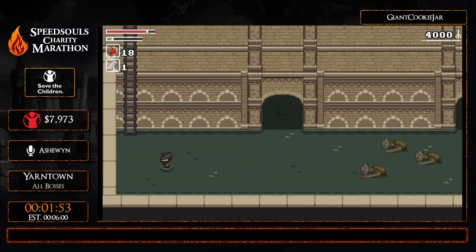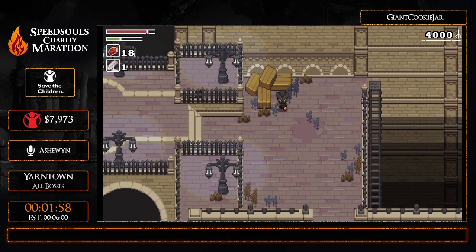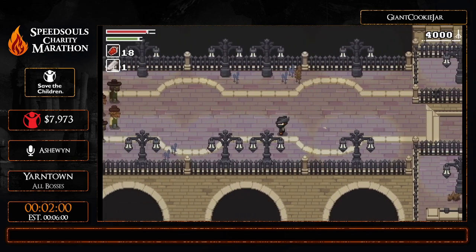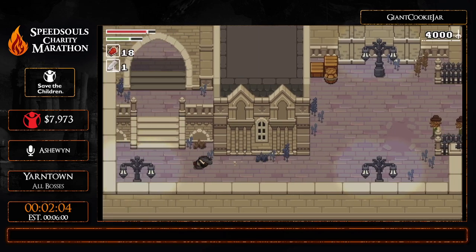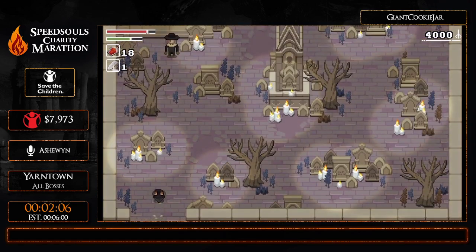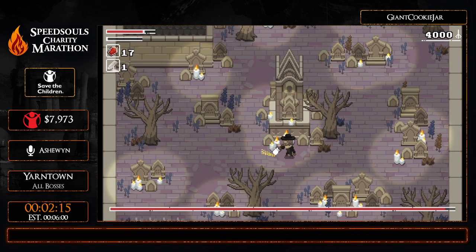Once we get out of the sewers we're going to make our way to the Gascoigne arena. The strat for Gascoigne is not too different from the casual playthrough strat, where you just make use of the environment. What I'm going to do here is lure Gascoigne through the center and just cheese him like this. Gascoigne is being very difficult right now.